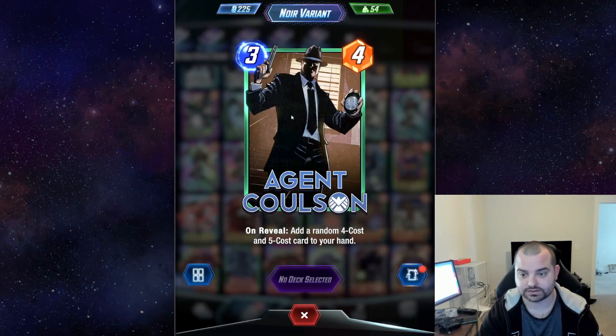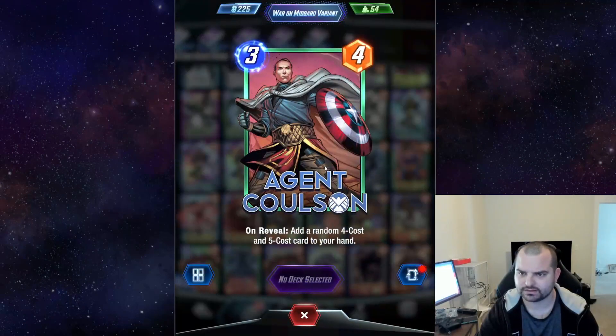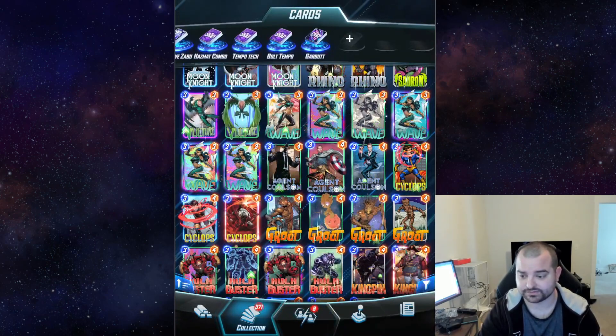Here's the Agent Coulson Noir. I think it looks really, really cool. Coulson has some pretty sweet variants in general.